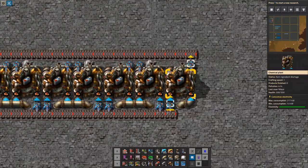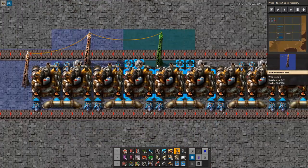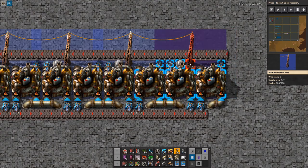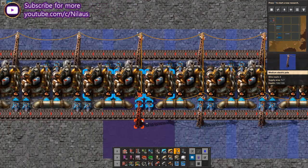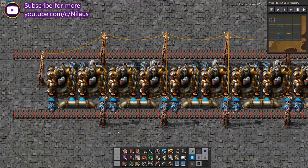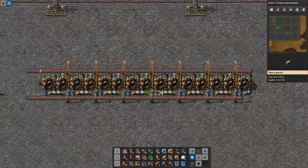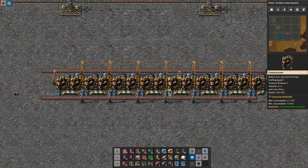I would normally build a different setup where I leave some space in between here, but because we're designing it in a way that I can use it for a late-game build as well, this is the way it's going to have to be. I would highly recommend using substations instead of medium power poles — three substations will cover it. But by the time you build the initial one, you don't have substations yet, so you'll unfortunately have to build just a few more power poles than you really want.